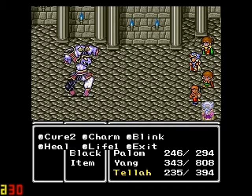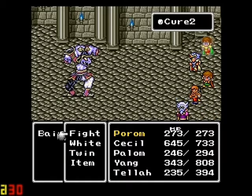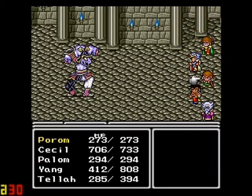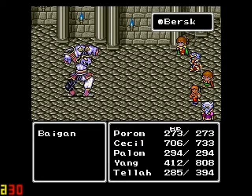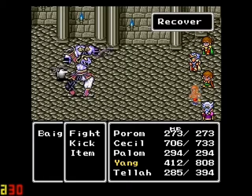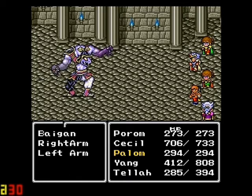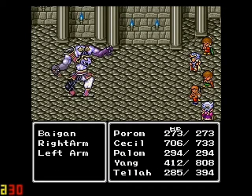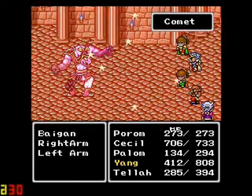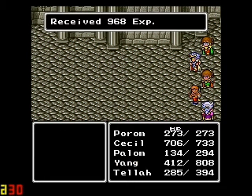I'm gonna use Tellah to heal up real fast, which should be extremely easy given his new spell. Cast Berserk on Cecil - and here come the arms back. That'll give Cecil a little more attack power. Not sure if the Wall was off him yet or not, but I'm gonna find out. And Baigan's dead - very simple, straight up.